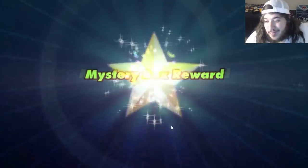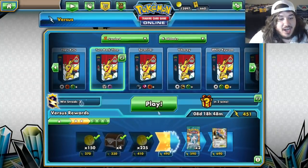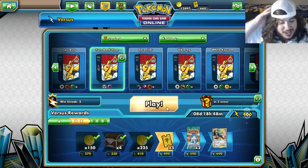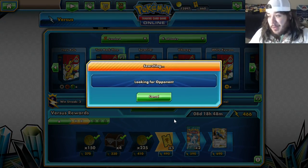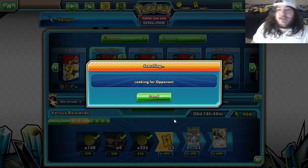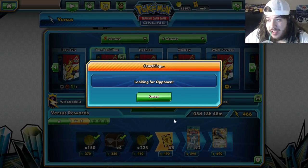Alright guys, sorry about that — Chelsea was leaving work at 11 PM, making sure she got to her car safely. We're gonna play one more game with the deck and see what happens. Chelsea was good luck and gave us the win! Can we please play against an evolution deck? At least we saw the GX attack from Duskmane Necrozma GX.